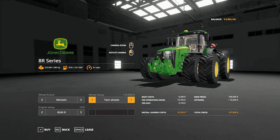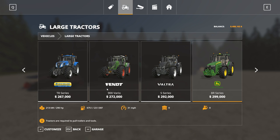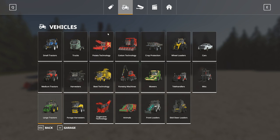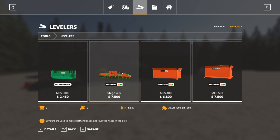I've got the 8R now — I like these wide tires on here, this will be perfect. Twin wheels. The 8RT is my favorite tractor, but the 8R 8400 won't be bad either. I'm thinking a leveler. There's like a Cultivacker in the levelers section.